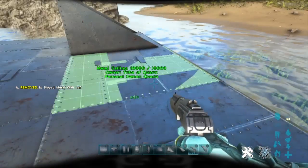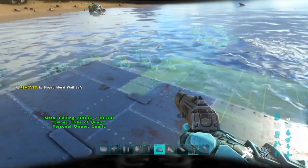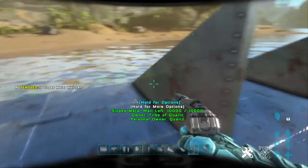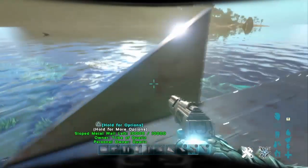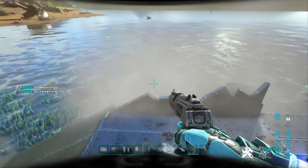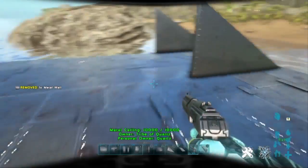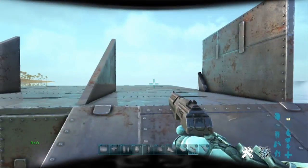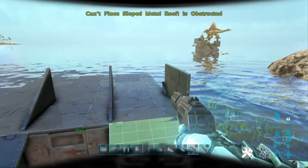Put your metal sloped walls down. Actually you want this one to be a normal wall. Run up just like that and your sloped walls should work - just gotta get it. There we go. Then put another door down.